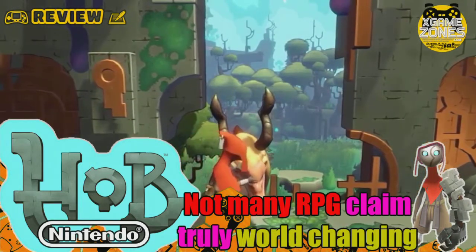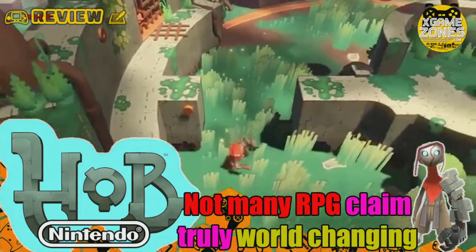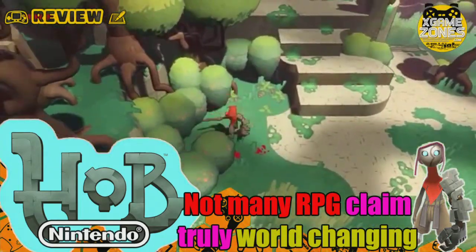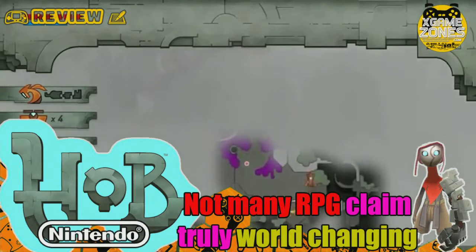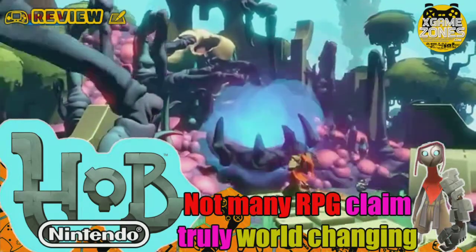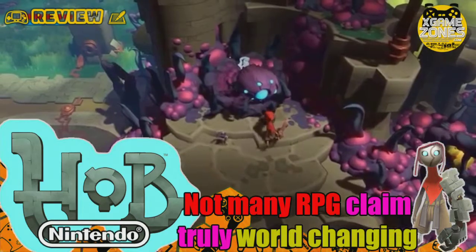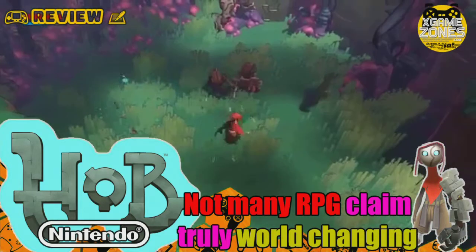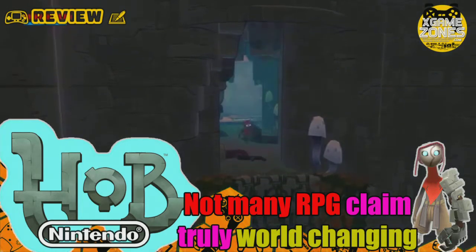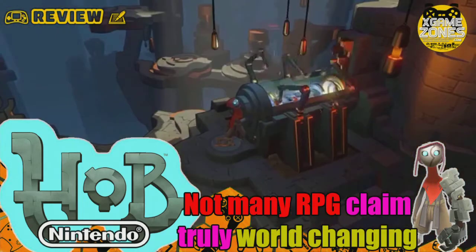HUB Definitive Edition brings a host of new changes to the game. Upon loading, Switch owners can choose to indulge in the classic version of HUB — a seemingly straight port of the PC playthrough — or HUB Definitive Edition. The later option includes a reworked campaign with HD rumble support, touch screen controls, streamlined menus, better camera control, and a distinct reduction in loading times. The touch screen controls, improved camera, and reworked menu systems are a very welcome boost to the overall quality of life of a game that had me hooked before it even released.